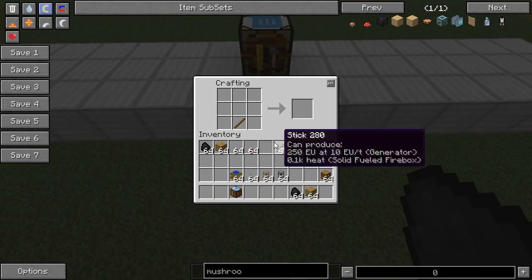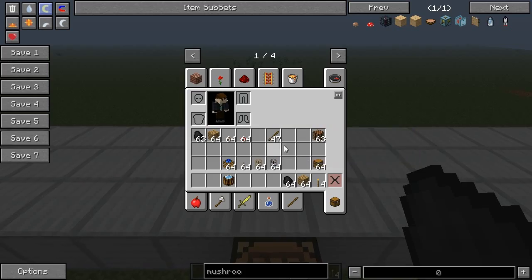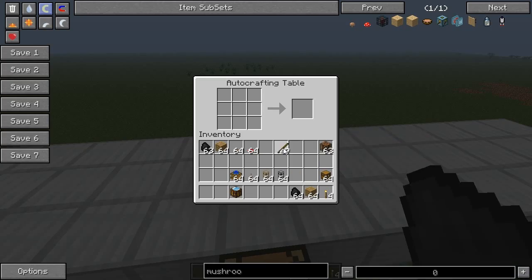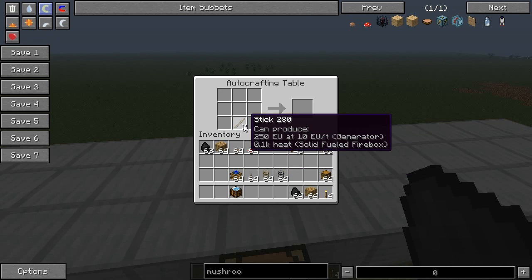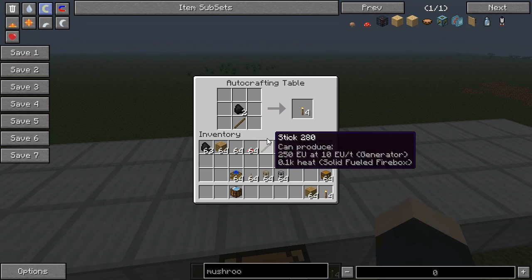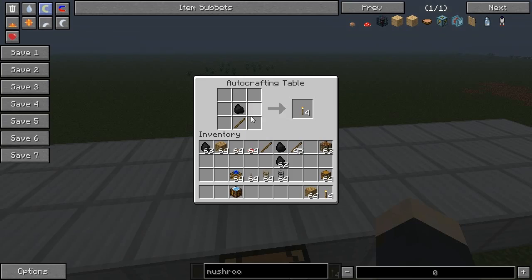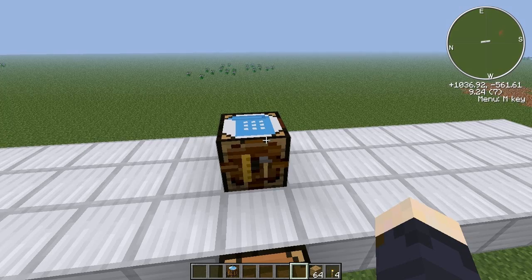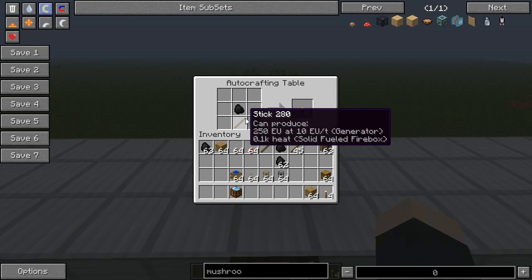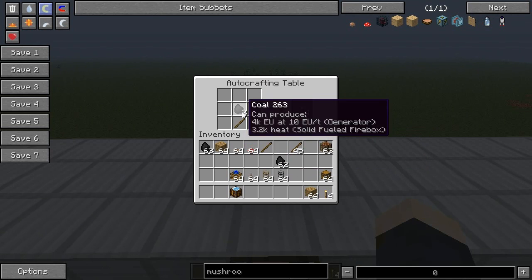So for example, torches. Normally you would craft them like that, and with the automatic crafting table you can automate it. So if I place, let's say, two sticks here and two coals in there. Let's do it like this — you set the recipe you want to make in here, and when you pull the items out from this machine with engines, it will always keep the recipe in here so it doesn't lose the recipe that you set.